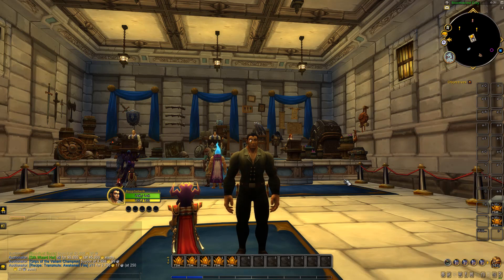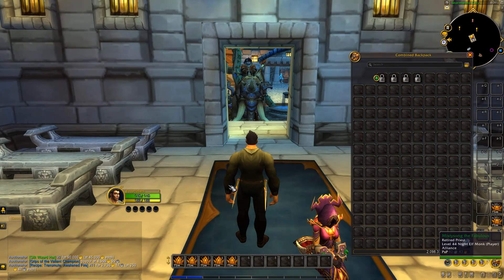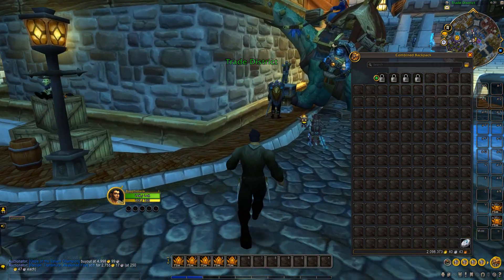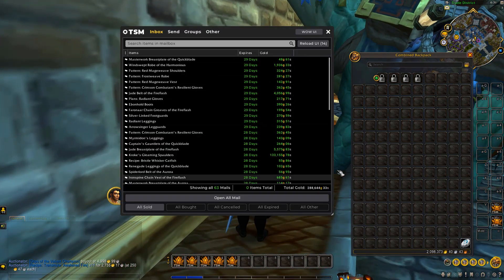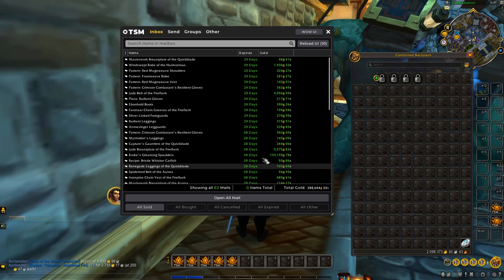Welcome back to the Flipping Challenge. We're on episode 21 now. We've currently got about 2.1 million in the bags. Let's see where we left off and what sales we've got in the mailbox. We've got 288k in the mailbox, which is really good actually.